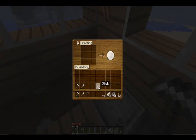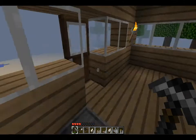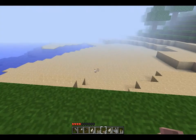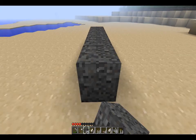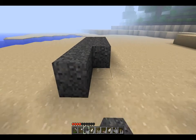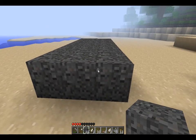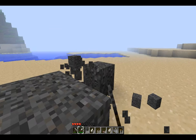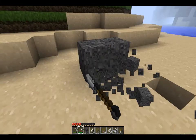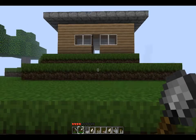I think arrows — I think I need flint for arrows. So I might grab out some of this gravel and stone. I don't know if this will get me flint, but I know you get flint from gravel. I'm going to try and see if I can get flint this way. I hope it'll give me some flint. I think it only does it when it's in caves. Okay, so that was a waste of time, but I guess we blew off a little bit of time waiting for that stuff.